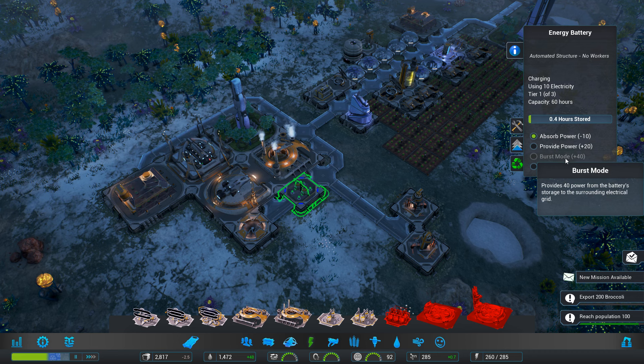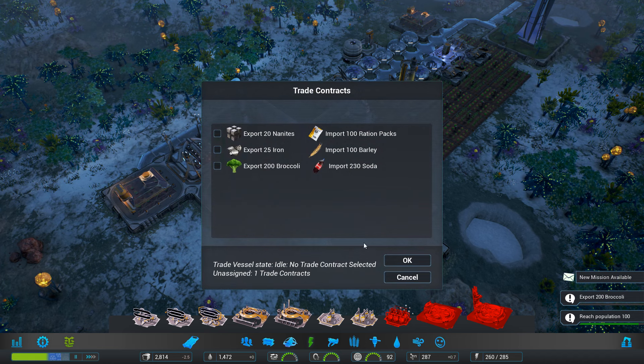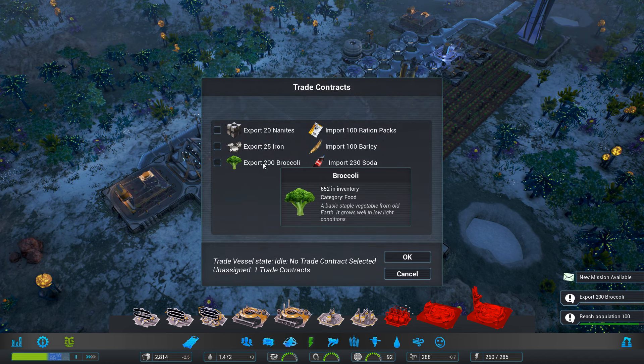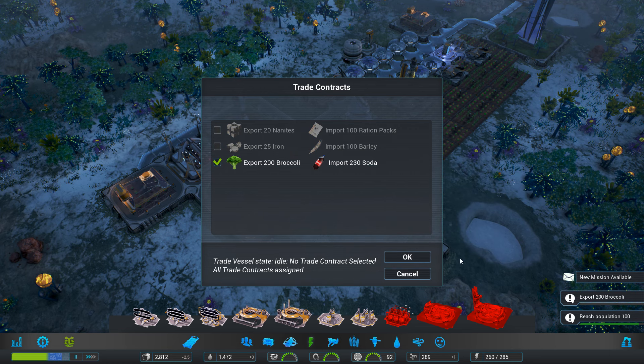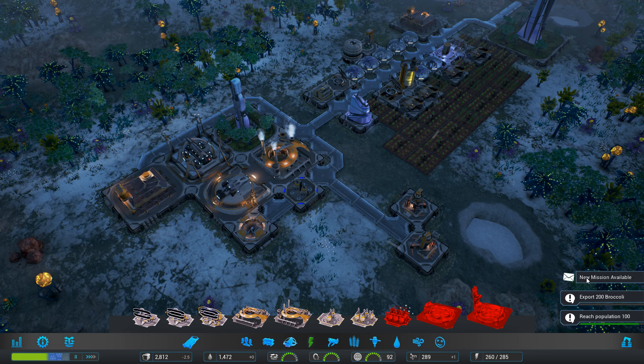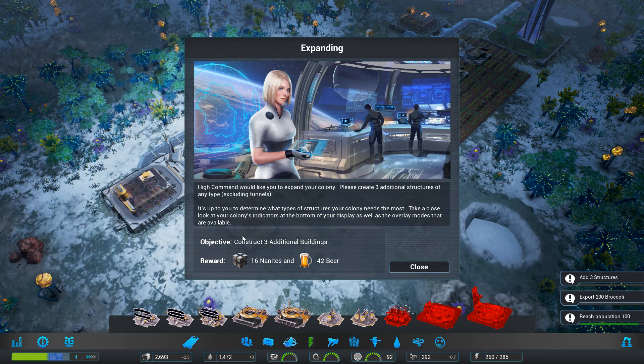So it's supplying 234, now it does 236. Nice. It's idled. Let's get it to absorb power. Cool. Let's have a quick look, see if we can export. Yes, we can. And that's going to bring in soda. Sweet, let's do it.